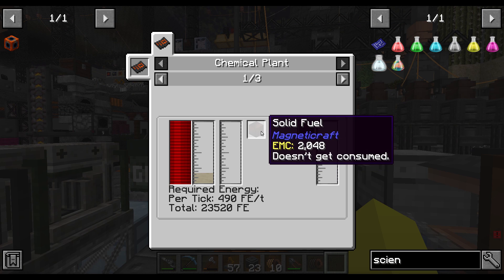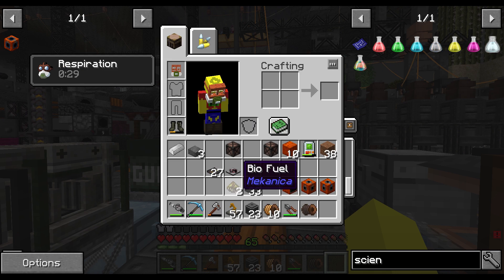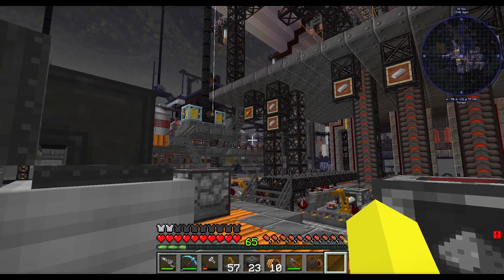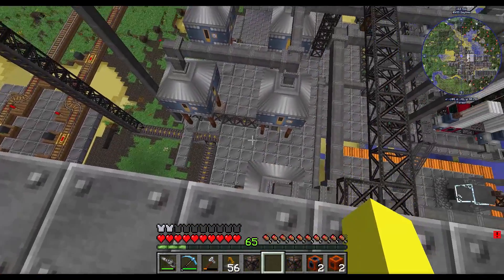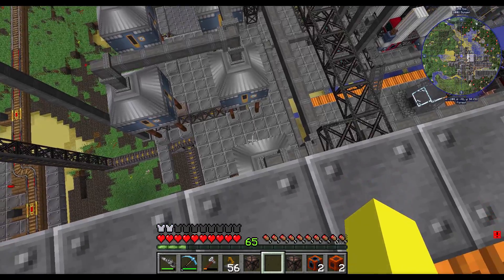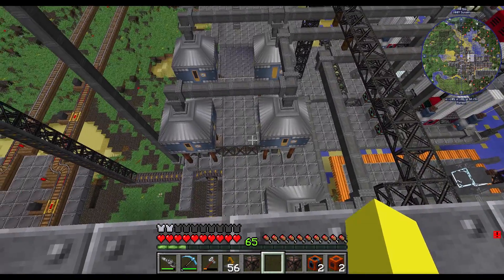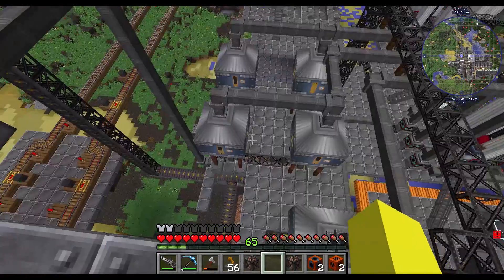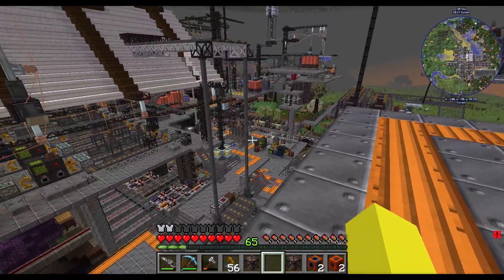Gasoline and a solid fuel that doesn't get consumed will make us more solid fuel. Diesel will just get a solid fuel. Lubricant will get a solid fuel — so we've got a few options there. We would want a chemical plant though. There's our tanks of fuel of various sorts — lubricant, gasoline and diesel are down there. This is our chemical plant for plastic. Do we set up a permanent one? We're going to eventually do all of this stuff.